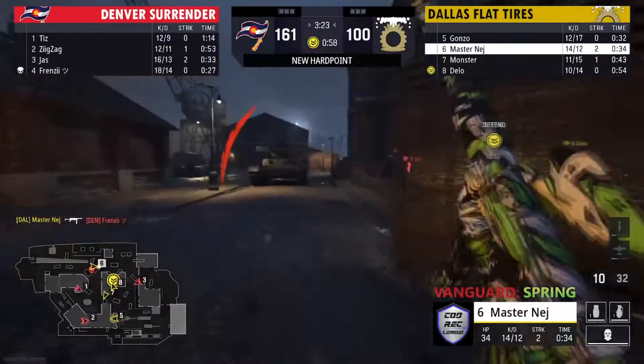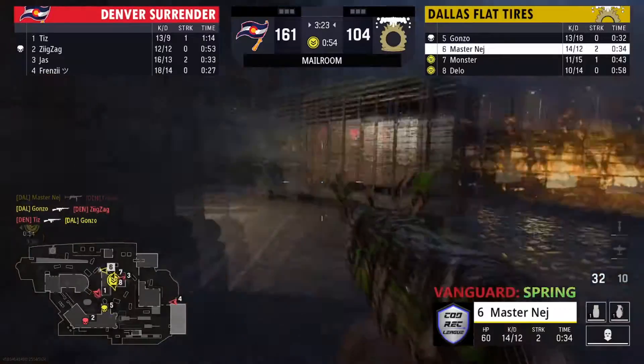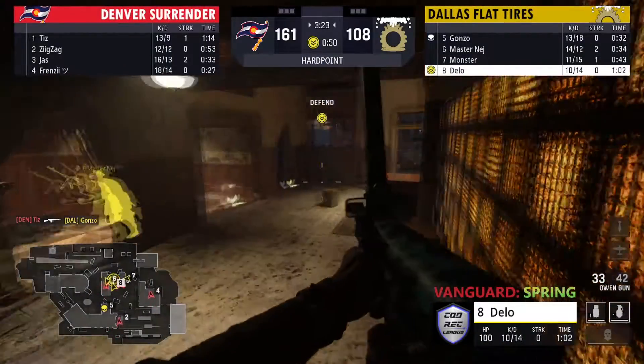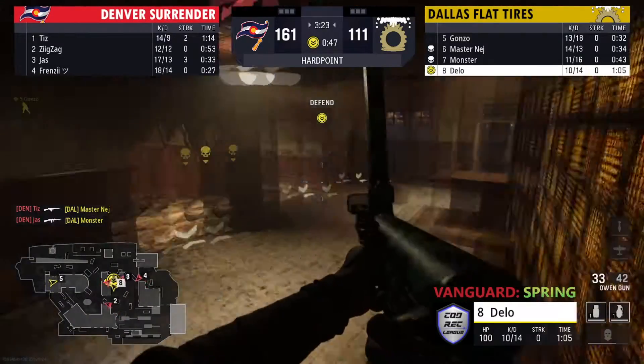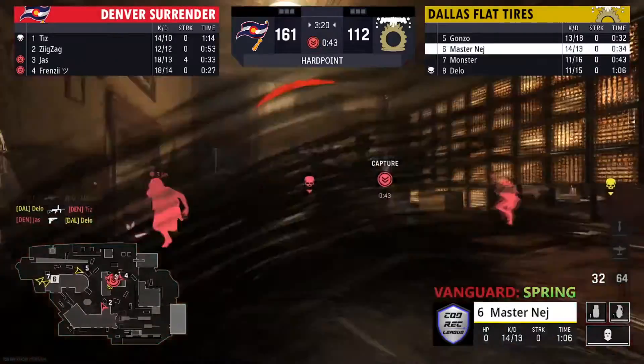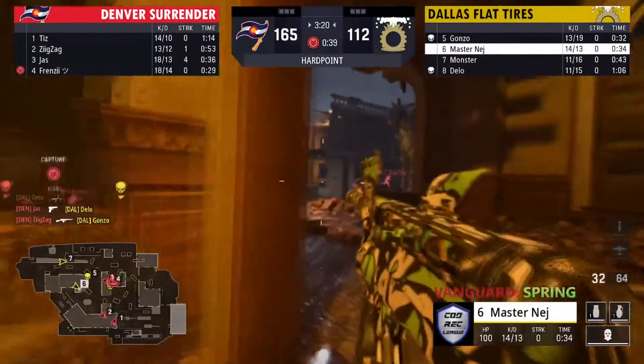He's like a butterfly and stings like a bee — what are you gonna do about it? He gets a nice kill there but they've got a couple Denver players in the back. Dallas is going to have to pick up these kills to maintain map control for this hill. As I say that, they all start to die and spawn out towards that P3 side. Nej trying to stay alive in there, does end up going down. There's going to be 40 seconds left on this P2.